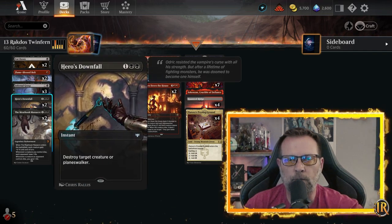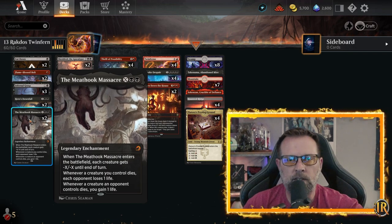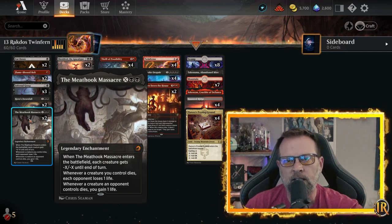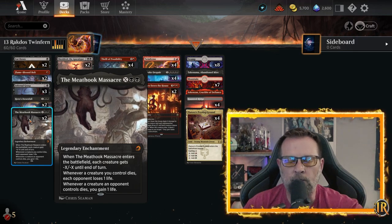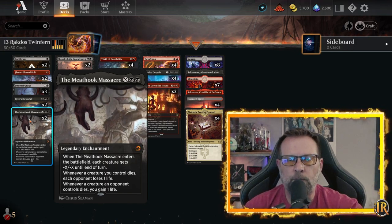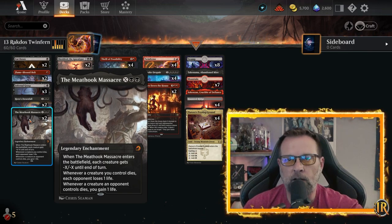We've got Hero's Downfall to help remove Planeswalkers as well. And then the board sweeper of choice — only two of them in this deck — is Meat Hook Massacre, which everybody knows by now. You cast it for X and all creatures on the board get minus X, minus X. Whenever a creature you control dies, each opponent loses a life. And whenever a creature an opponent controls dies, you gain a life.